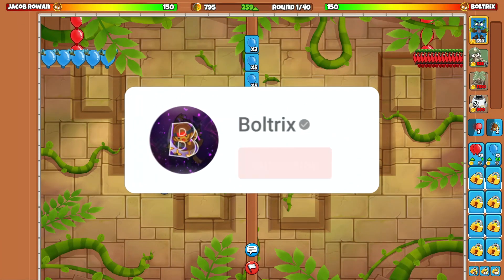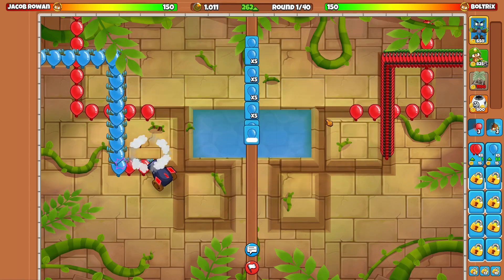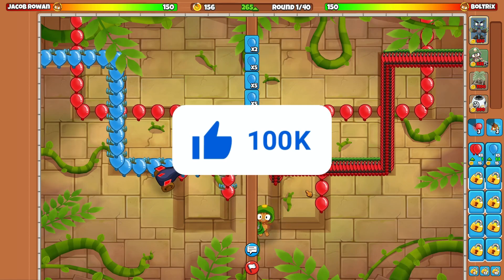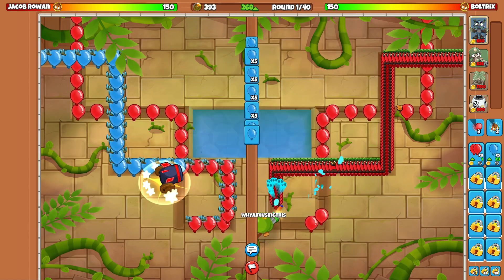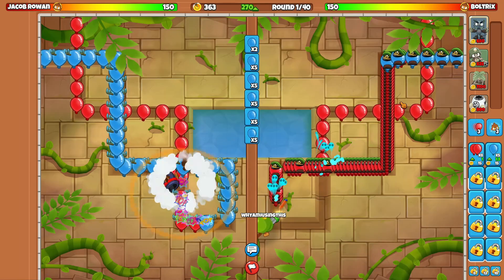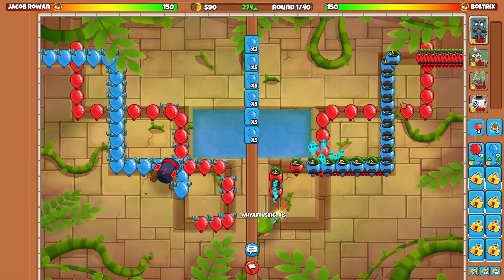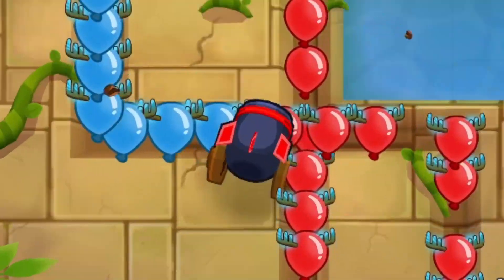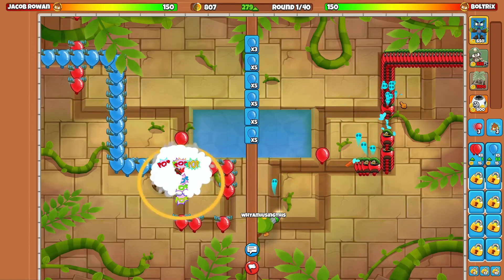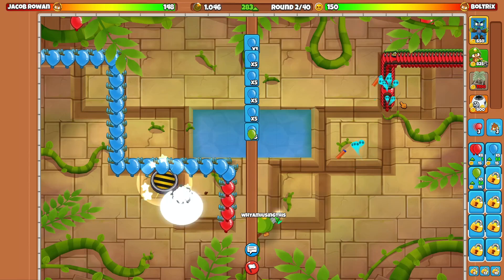We're going against Jacob Rowan on the map Mine, and I'm using Open Dartling Farm Spike Factory. We're going to be immediately starting off with the Dartling Gunner as our first popping power tower. We are also Space Equine, because our main source of money is going to be coming from our farms. It's a good thing that we're Space Equine because this guy's going Bomb, and we're on Mine.